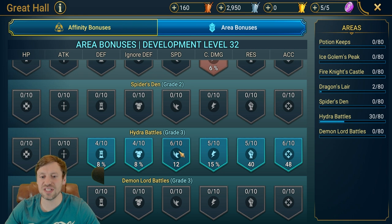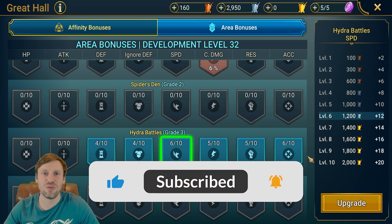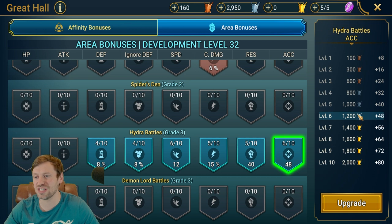I would prioritize speed and accuracy first. Speed is really important — the faster you are, the more damage, the better control, and if things get a bit sticky you can revive and heal champions. Speed would be my first choice. Then I'd follow up with accuracy — you get so much bang for your buck right here. Level 10 gives you plus 80, that is almost a six-star banner or chest piece on every single champion on your team.